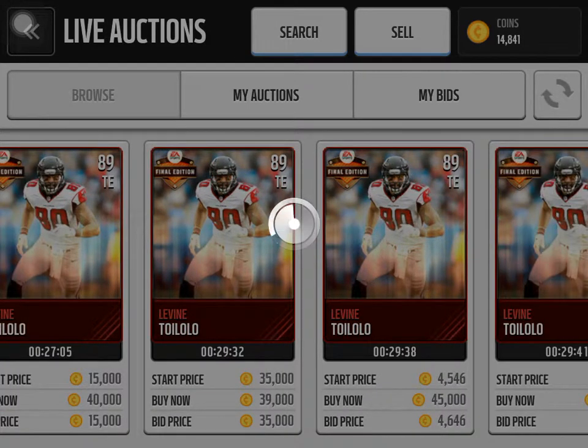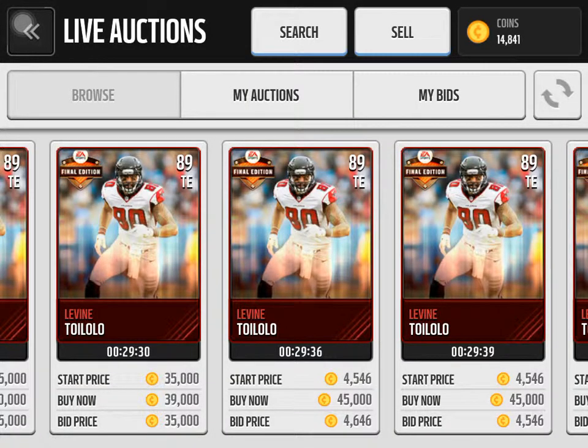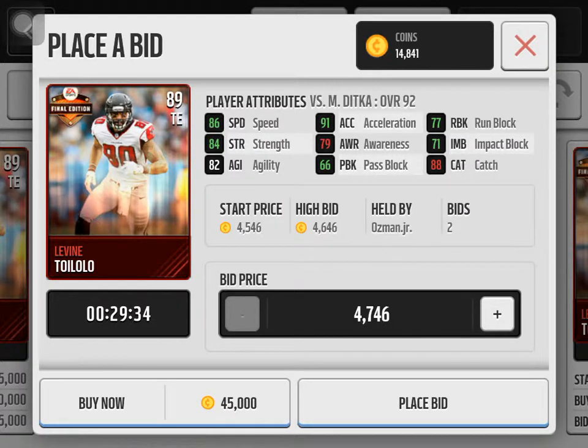Now it's time to look at his stats. He has 86 speed, 84 strength, 82 agility, 91 acceleration, 79 awareness, 66 pass block, 77 run block, 71 impact block, and 88 catch. My opinion on this card is he's alright for the overall — for an 89 overall, the stats match the overall.